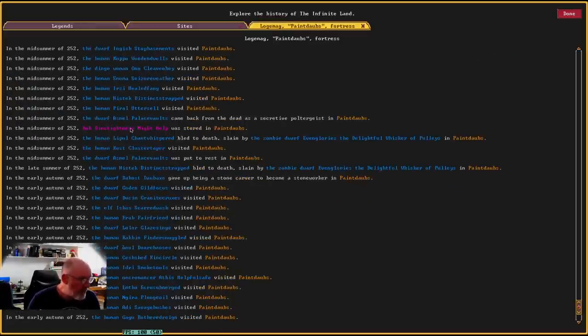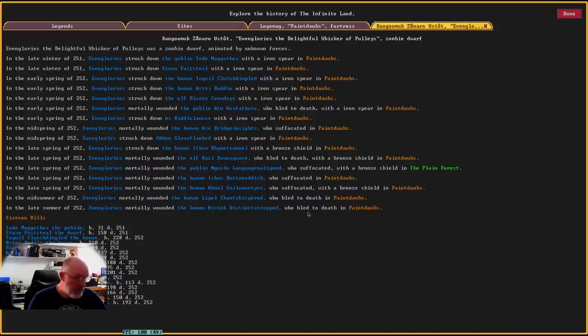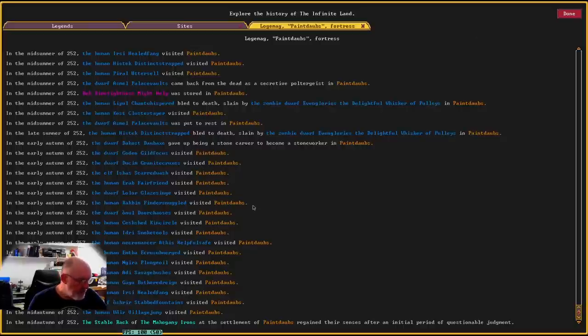There are a couple of people now claiming Match Chilled from afar — we'll probably get more over time. Those were the only two legendary items. The last kill at Paint Daubs was by zombie dwarf Even Glories the Delightful Whisker of Pulleys, who was slain — a visitor who bled to death or suffocated in Paint Daubs. He killed a lot of people right from the start of the siege. Then we have a human necromancer, Athus Helps Safe, visiting Paint Daubs.